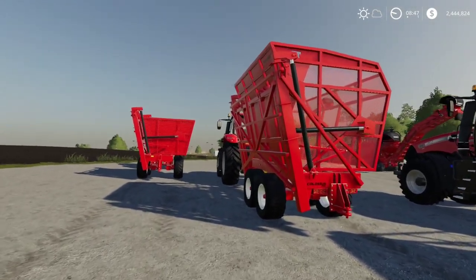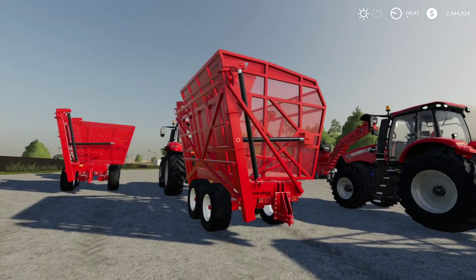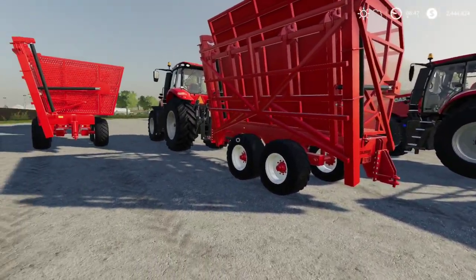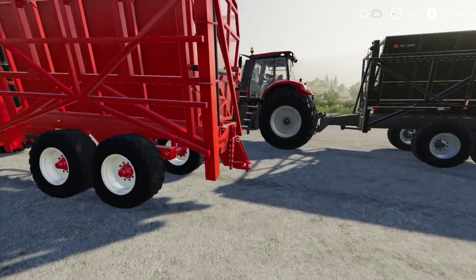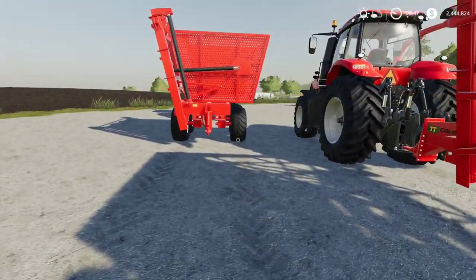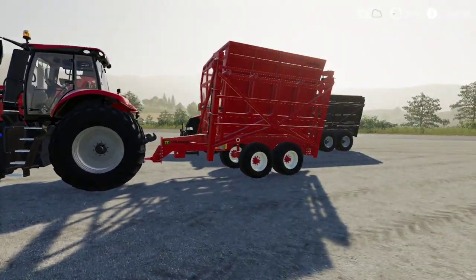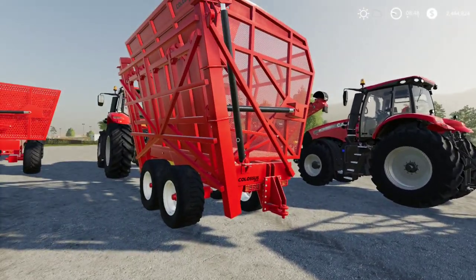These sugarcane trailers are also multi-use - you can use them for wood chips, chaff, grass, hay, straw, and silage. So if you want to haul any of those and have a higher tip capability, this might be a good option for you. The first three smaller sugarcane trailers will work on non-sugarcane trailers as well - you can make trailer chains. So you can hook up multiple of these in a row if you really wanted to.